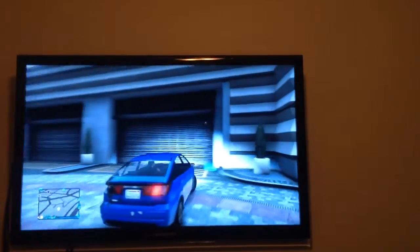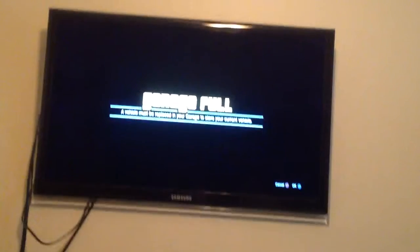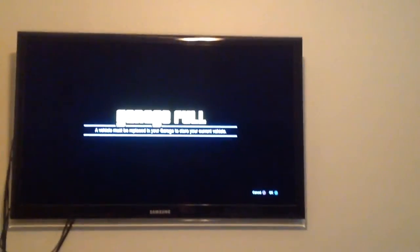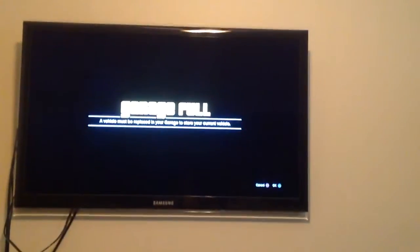You're going to get a random car from the street, and this prompt should come up. All you do is click X and circle — or the equivalent if you're on Xbox. You have to cancel and click OK at the same time.